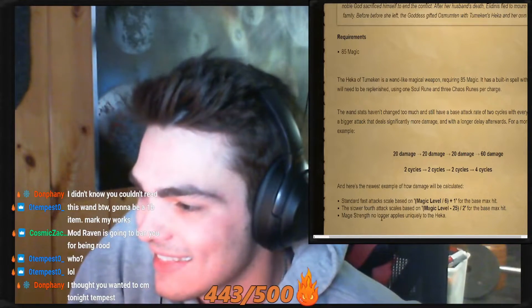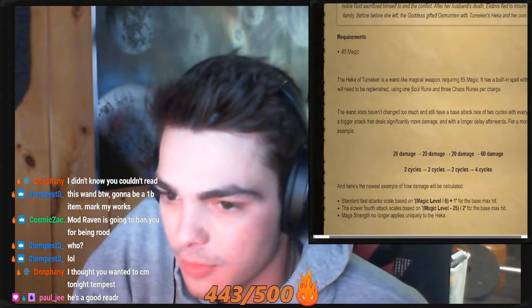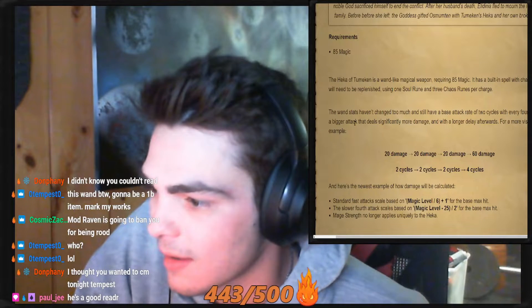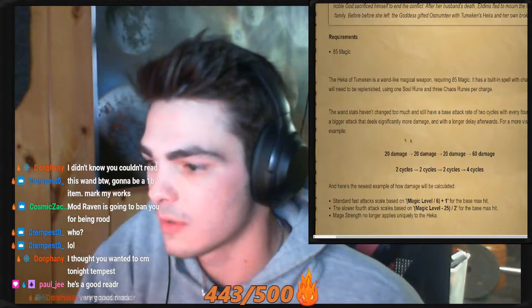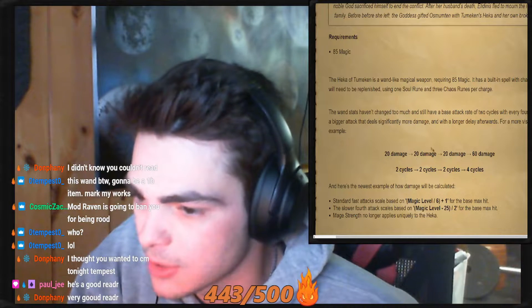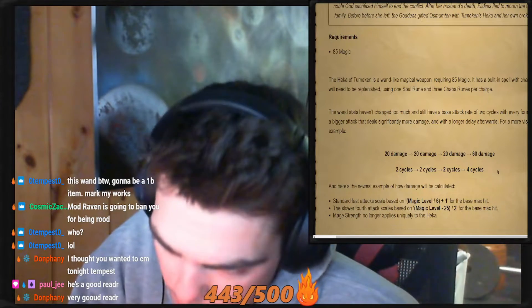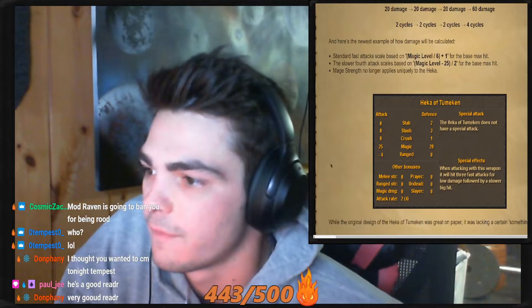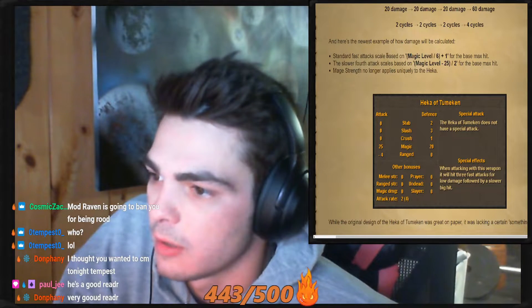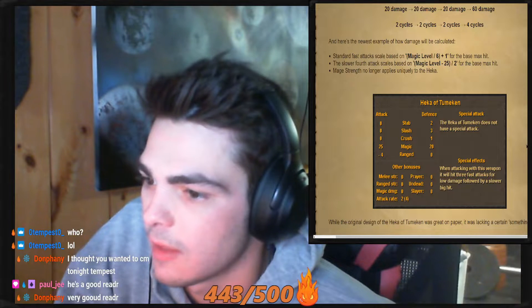The wand stats haven't changed too much and still have a base attack rate of two cycles, with every fourth hit firing a bigger attack that deals significantly more damage with a longer delay afterwards. For a more visual example: 20 damage, 20 damage, 20 damage, 60 damage — two cycles, two cycles, two cycles, four cycles. The slower fourth attack is based on magical minus 25. Mage strength no longer applies uniquely to the Heca.